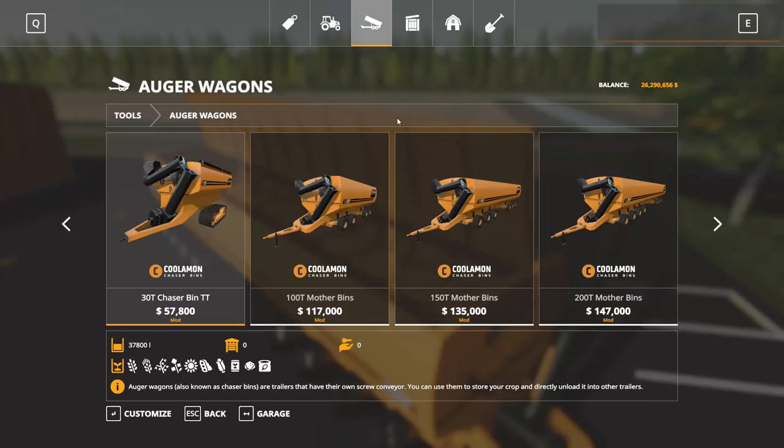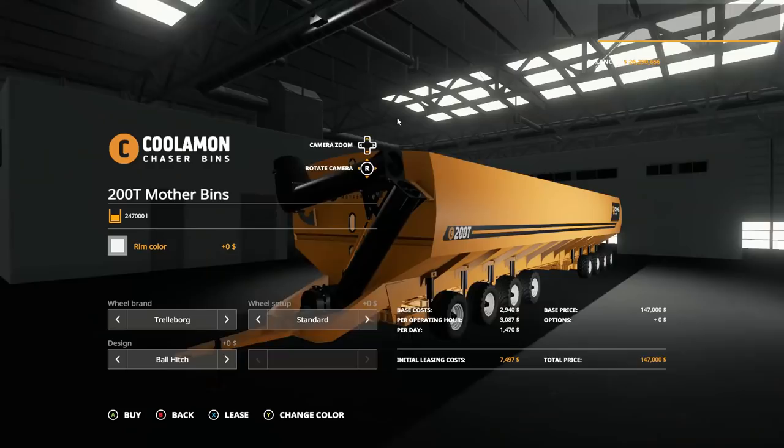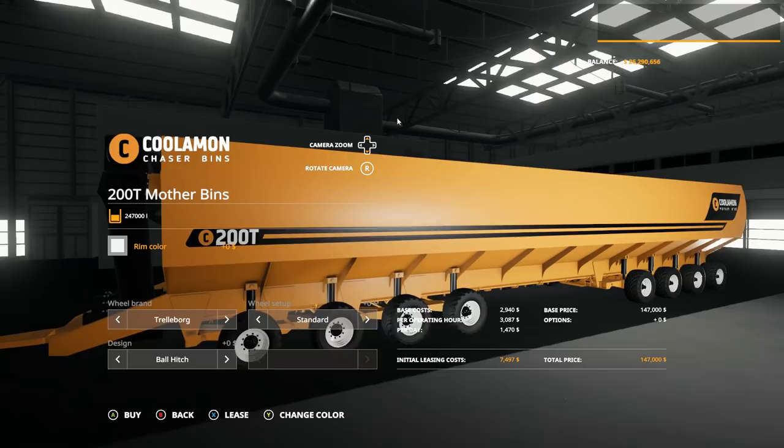Scrolling past the 30t, you'll find the 100t, 150t, and 200t — you can see the prices there, ranging from $117,000 all the way up to $150,000. They'll take absolutely everything you can put into them. As for options, it barely even fits on the screen — you have a rim color option, pretty much it, to kind of match things up.